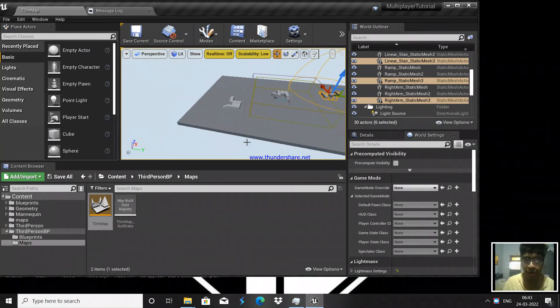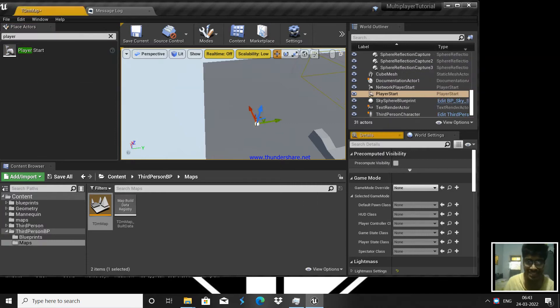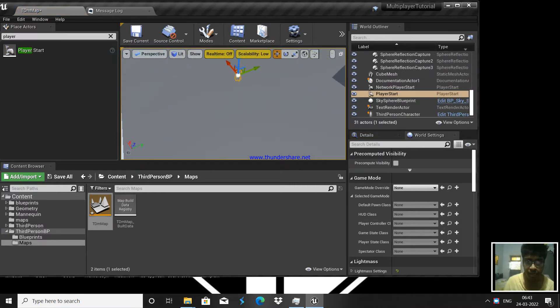Our plan is: when a player joins, we're going to assign them to a team. The first player will be blue, next red, next blue, next red, and so on. Blue players spawn at blue team's location, red players spawn at red team's location. So let's add a Player Start — it's just a location marker that tells where the player spawns. Let me find my cursor.